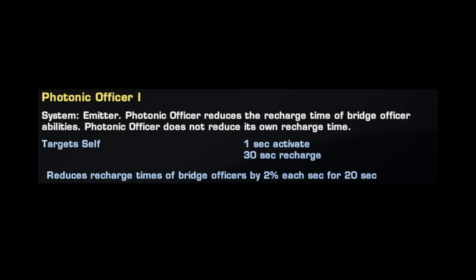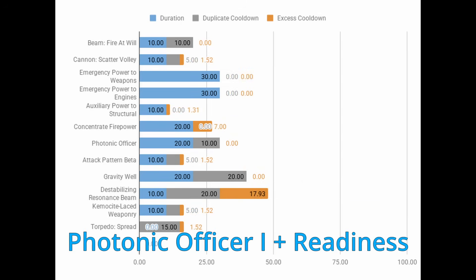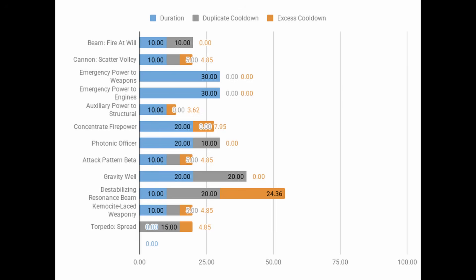Most often this makes the most sense at rank one. If we assume perfect application of Photonic Officer and taking two points in Tactical Readiness from the skill tree, you can see we knock out a huge chunk of our cooldowns — most of the orange excess cooldown is gone. However, since Photonic Officer isn't always up, we can just as easily get it to miss the first 10 seconds of our power's recharge cycle. We see this most dramatically on powers like Cannon Scatter Volley, where we are close to 20 seconds total instead of 16.5 if we get Photonic Officer off perfectly.